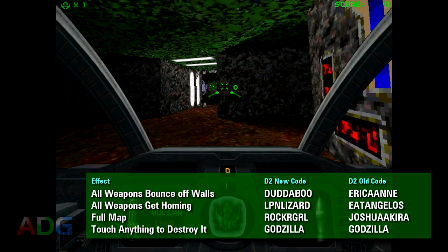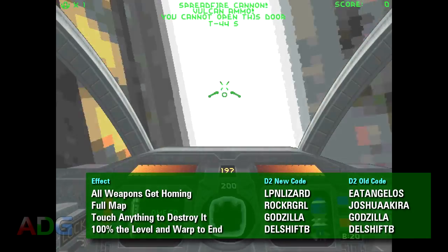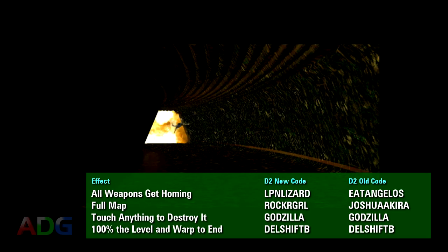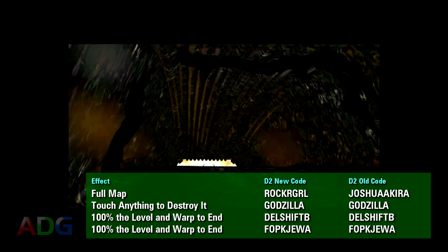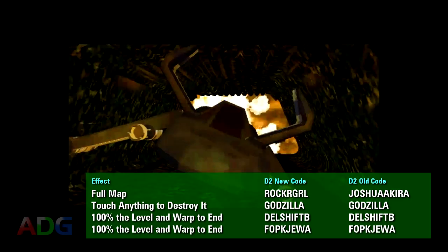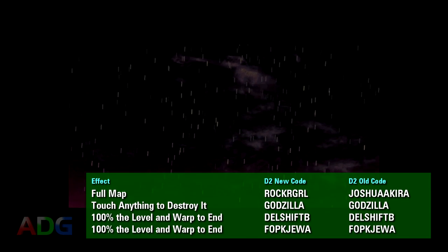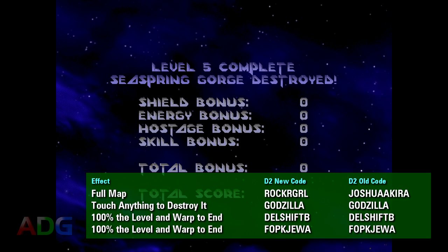Now if you just want to clear the level ASAP, there's a code for that: Del+Shift+B, which blows the reactor, gives you all of the powerups found throughout the level, and warps you into the cube right in front of the exit tunnel. Curiously, there's a second code which does the exact same thing: F-O-P-K-J-E-W-A. I'm not quite sure what that's in reference to, but I find it interesting that both codes work — which suggests one of them was the original code and was supposed to be converted into a punishment code but wasn't for whatever reason.